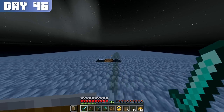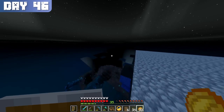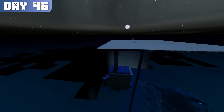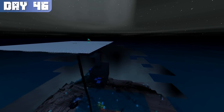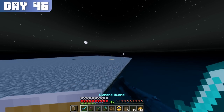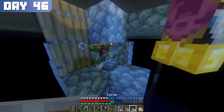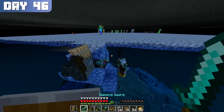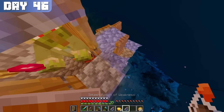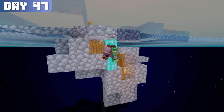That night, I returned to the platform to continue my quest for another villager, but I noticed something strange — a ring of ice had formed around the platform. A zombie villager spawned within the first few minutes, and then another one popped out of nowhere. Although I only needed one more villager, I didn't reject the second. I initiated the curing process on both of the zombie villagers, and soon they were back to normal.